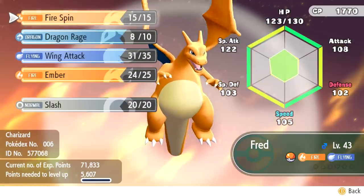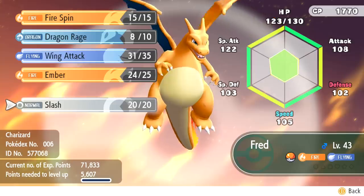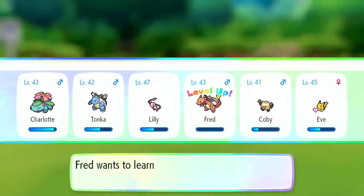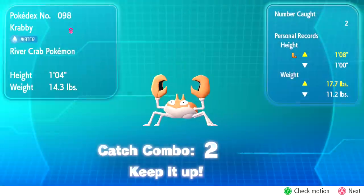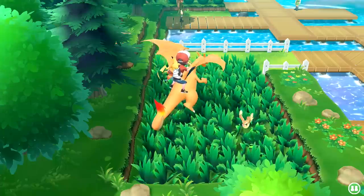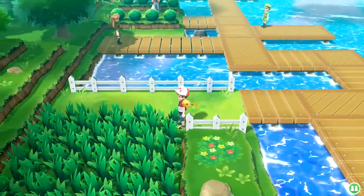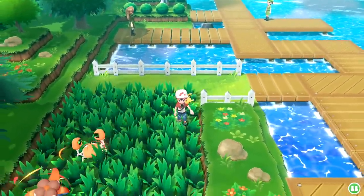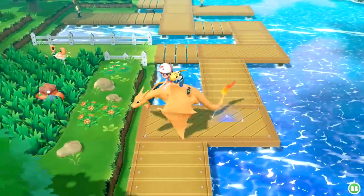Fred wants to learn Slash - it's a normal-type move, the target is attacked with a slash of claws and blades, critical hits land more easily. I don't think I need that - I'm gonna take a pass. I want Fred to learn Fire-type moves - just make somebody explode with fieriness. I'll wait for a couple more moments and see if anything cool pops up. But at this point it's not looking like it.